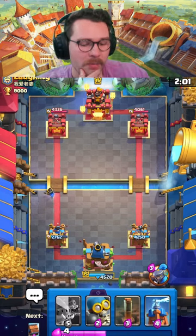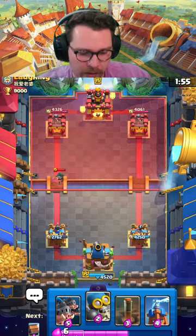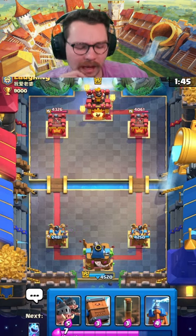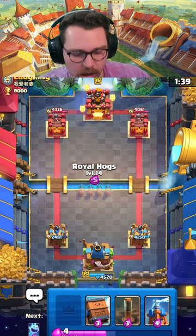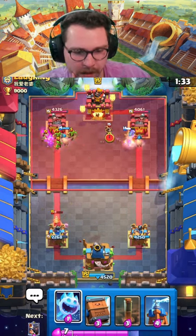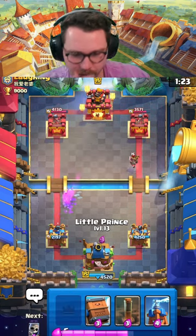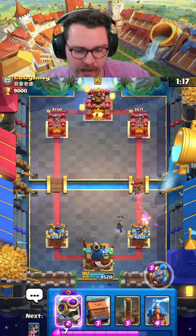Now that we know they have mega knight, we're going to split our royal hogs, not giving them a lot of value. All things considered, with the amount of elixir they had on that counter push, I think we defended very well. Unfortunately my bomber is sacrificed, but the king tower helps out a ton in this matchup — it helps with the miner, the bandit, a ton of stuff. This deck usually doesn't run a big spell either, so we very much can make this comeback.